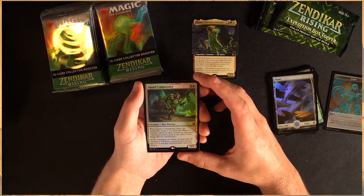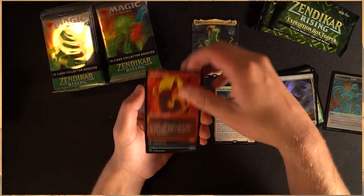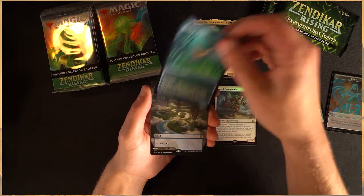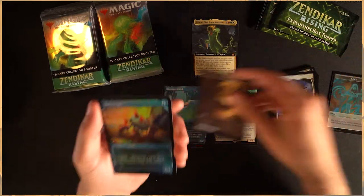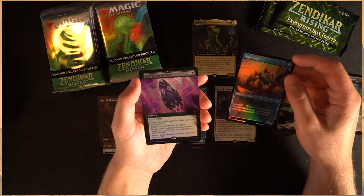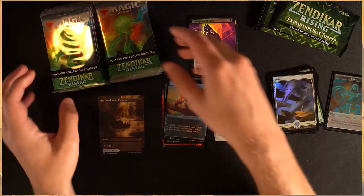Squad Commander — nice foil rare. We've got a Spitfire Legac, I hope I'm saying that correctly. We have got a Skyclave Squid. Oh and a beautiful Clearwater Pathway with Mercwater Pathway of course on the back side. And a Ruin Crab as well as an Inscription of Ruin. Look at all these beautiful beautiful cards guys, absolutely stunning.